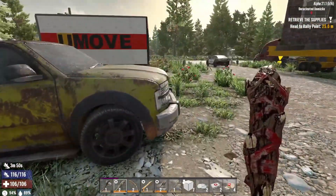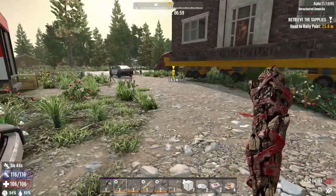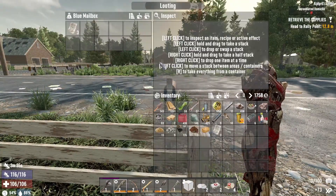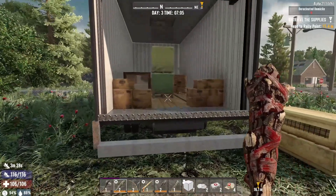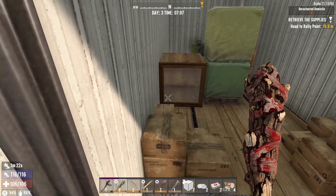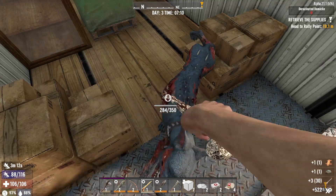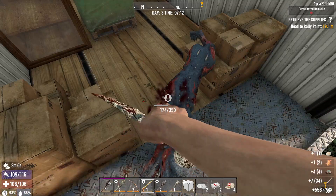Now if I remember correctly there's a dog in here, in this trailer, and that's gonna be interesting. Wiring 101 — okay, I'll take that. All right doggo, where are you at? Oh yeah! Had me a little worried there for a second. I knew he was in there but I was afraid he was gonna get a hit on me.